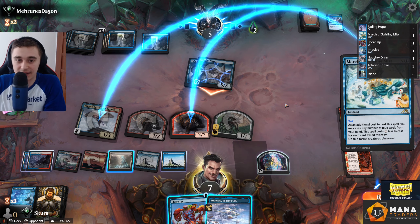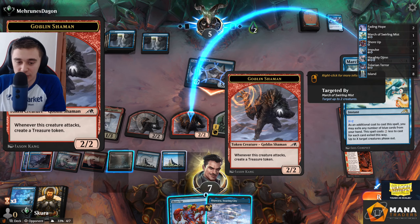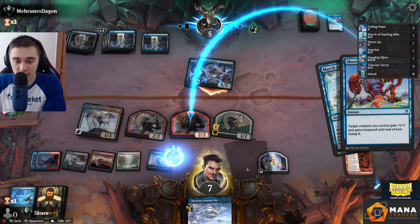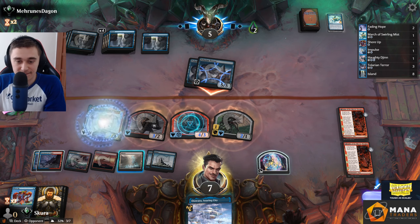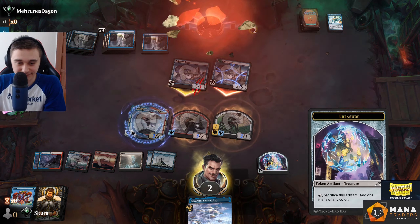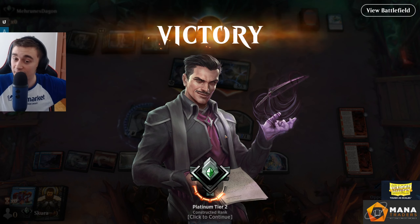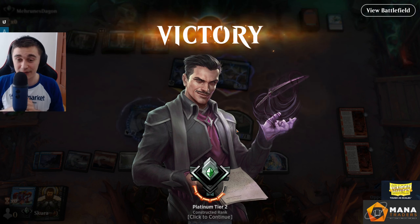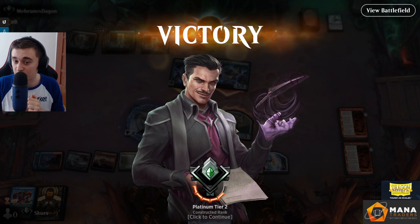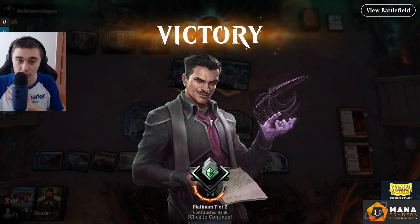They're attacking with both. Let's see if they drew that third Fading Hope. They're looking at creatures. They were leaving themselves dead. I don't want that to fade out because it's also not enough to keep it alive. That's really unfortunate. I want to trade with Tolarian Terror, and they're dead. So we had a bit of tokens, a bit of no tokens — but a normal blue-red game. I really like this deck, I really like the way it plays out. Thank you very much for watching. You can find all the necessary links in the description. Let me know in the comments what you think. Remember to sub, and I will see you next time. Cheers.